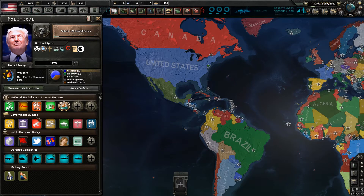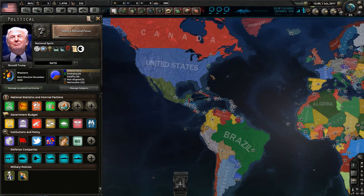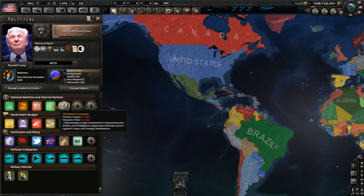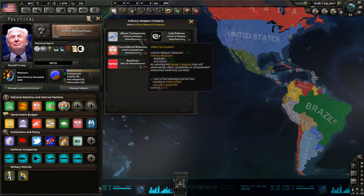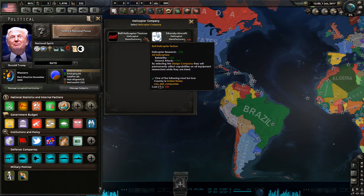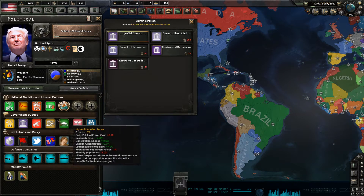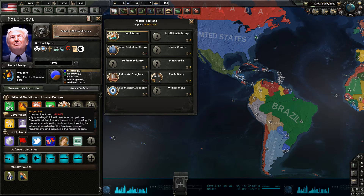For the policies, it's very interesting what they've done, and this is one of the reasons why I say the game is really trying to be at least semi-realistic in a Hearts of Iron setting. The way you govern your country and economy is pretty interesting. There are a few things that don't work yet, like some institutions and policies. Then you have your defense companies — some are already pretty much done, like the American ones and the Japanese and German ones. You have things that help out your technology in various ways. Then you have your most useful and interesting stuff: national statistics and internal factions.